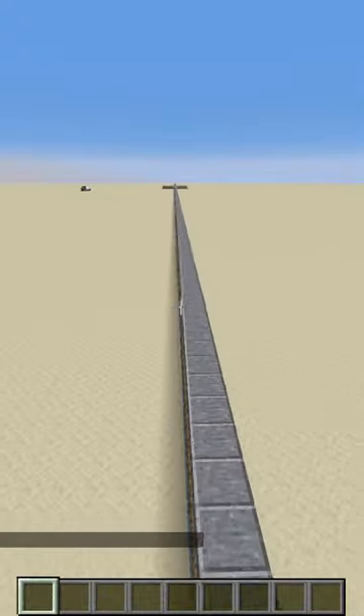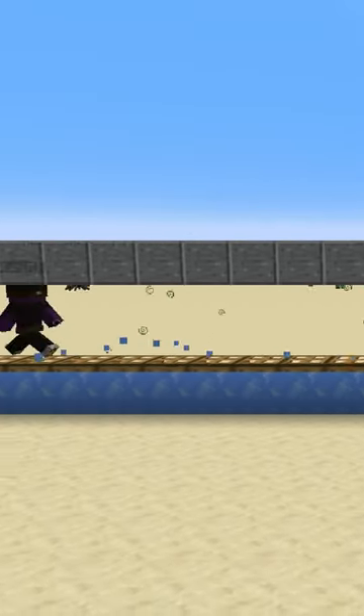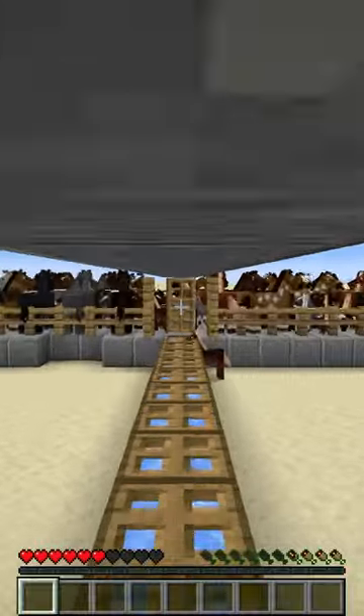Next, I start sprint jumping down this tunnel that is 307 blocks long and built with trapdoors under my feet so that I can jump more than usual. By the end of this tunnel, I am at three hunger haunches and can no longer sprint.